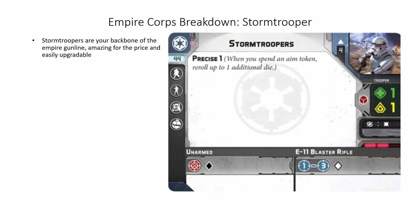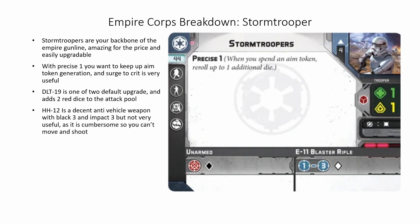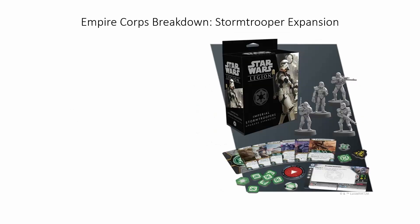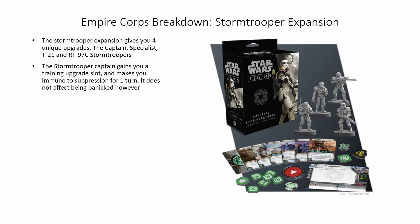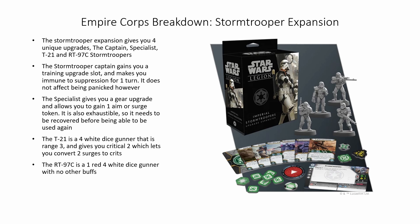Starting off with our Corps breakdown is your basic stormtrooper. Stormtroopers are your backbone of the Empire gunline — amazing for the price and easily upgradable. With Precise 1 you want to keep up aim token generation and surge to crit is very useful. The DT-19 is one of two default upgrades and adds two red dice to the attack pool. The HH-12 is a decent anti-vehicle weapon with 3 black dice and Impact 3, but not very useful as it is cumbersome so you can't move and shoot. The Stormtrooper expansion gives you four unique upgrades: the Captain, Specialist, T21, and RT-97C Stormtroopers. The Captain gains a training upgrade slot and makes your unit immune to suppression for one turn — though it does not affect being panicked. The Specialist gives you a gear upgrade and allows you to gain one aim or surge token; it is exhaustible so it needs to be recovered before being used again. The T21 is a four white dice gunner at range 3 with Critical 2 which lets you convert two surges to crits. The RT-97C is a one red, four white dice gunner with no other buffs.